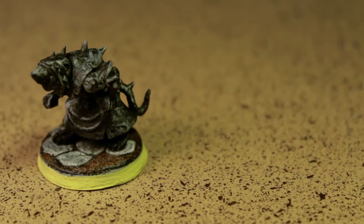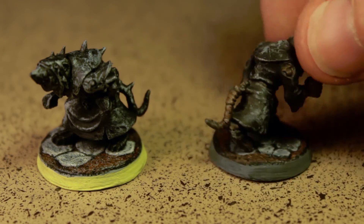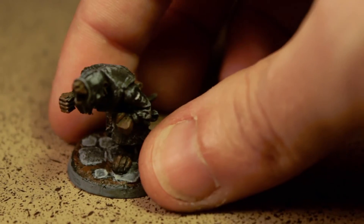Step three, we're going to start to put some color on, but we're going to start at the bottom with the Ratman's fur. I'm just going with brown, and I did my best to cover any area that was going to be fur, or leather, or anything like that. If you need to put another coat, go ahead, but you probably don't need to.